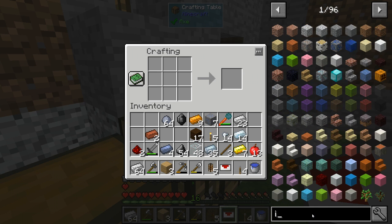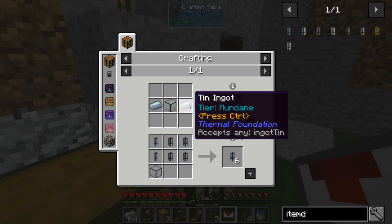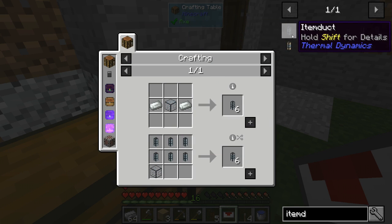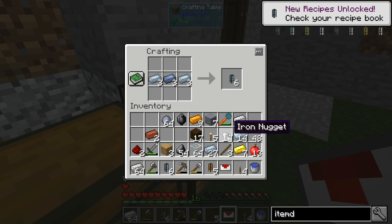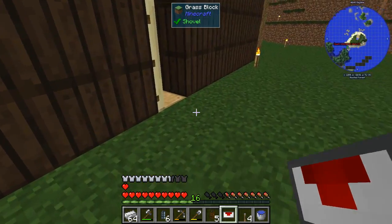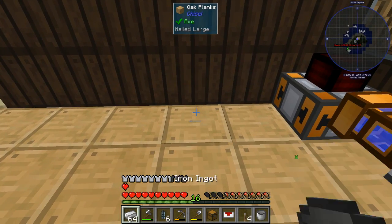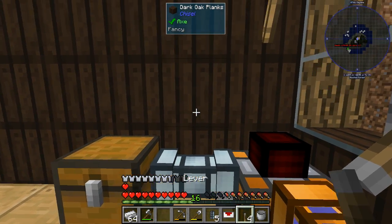Now I need item duct. Let me search — item duct. That's just tin and glass. I had some glass here but it appears hardened glass doesn't work for that, so let's make the basic version. There we go. Now let's place a chest right here.